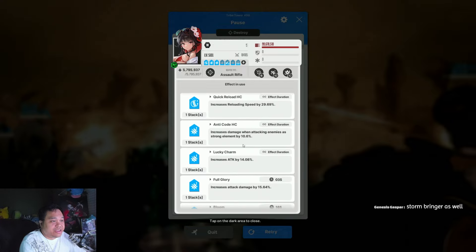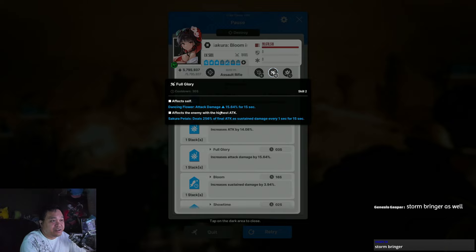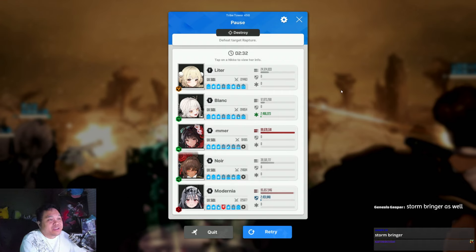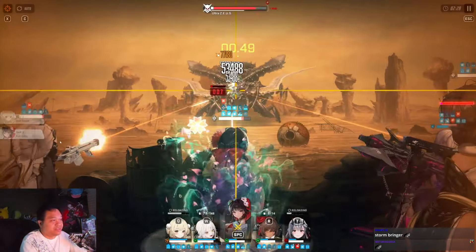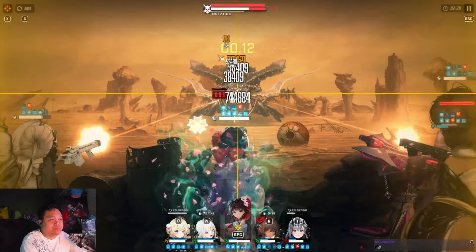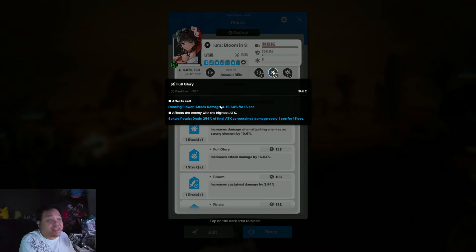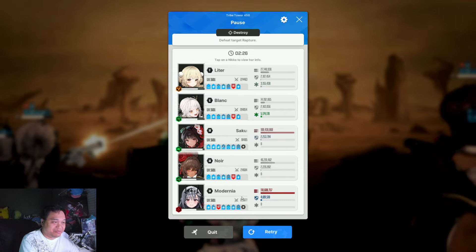Here's the buff she has right now — it shows 'Full Glory,' though it's translated a bit wrong. You can see Full Glory at 15.64 seconds. Once that 30-second window passes, it triggers Full Glory on the left side and refreshes it again, giving another 15 seconds. Within that first 30 seconds I have full uptime of Summer Sakura's skill 2 attack damage buff.